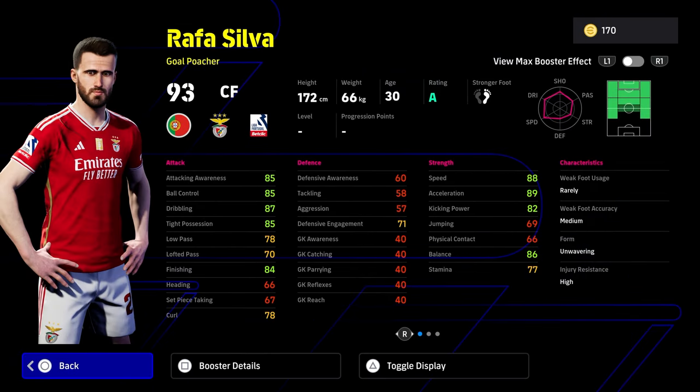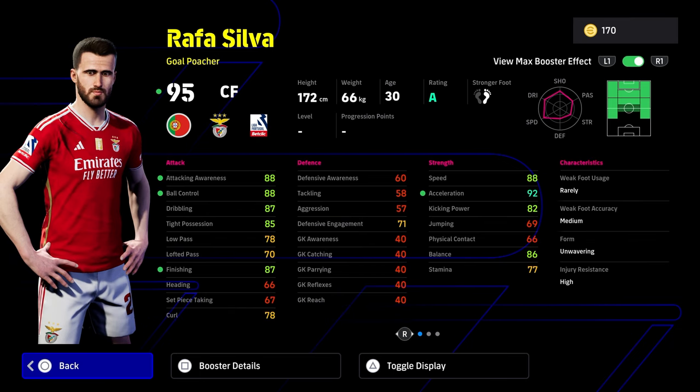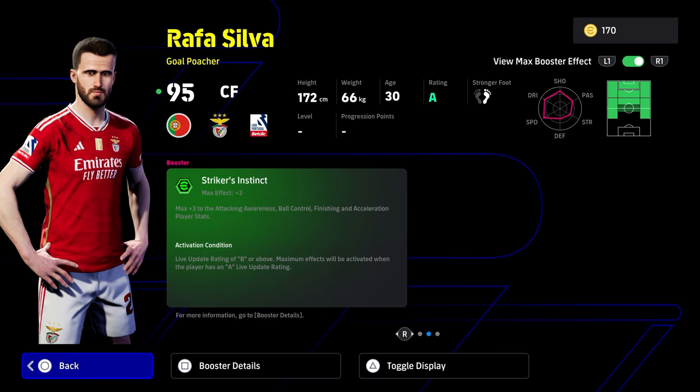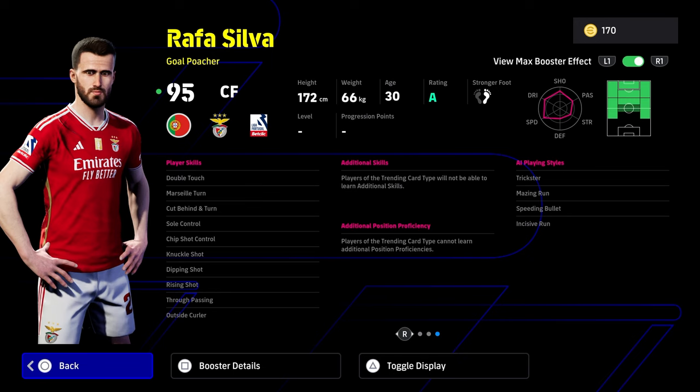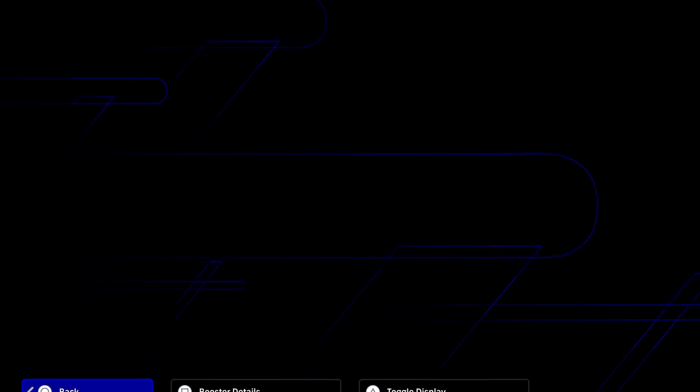Rafa Silva — another player that got me Division 1 promotion way back in eFootball 22, and I was using him in very early versions of the game. Speed, acceleration, balance are lovely. Tight possession, dribbling, finishing — lovely as well. He's got striker's instincts, which brings finishing to 90, acceleration to 95, and speed above 90. Ball control and attacking awareness — this is a phenomenal card. Double touch and soul control; he doesn't have flip-flap and you can't train him, but it's a very nice card. Chip shot control, knuckle shot, true passing — he doesn't have first-time shot or one-touch pass, but he can play absolutely everywhere apart from CMF. He's probably my pick of the week.